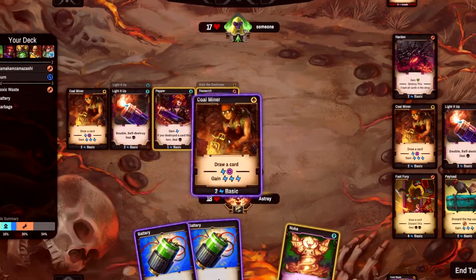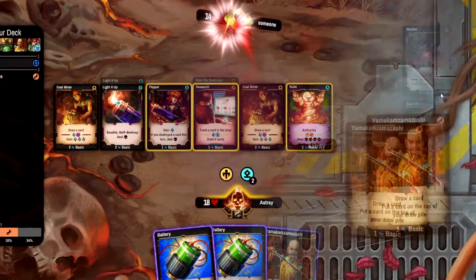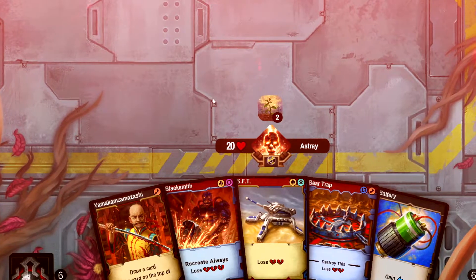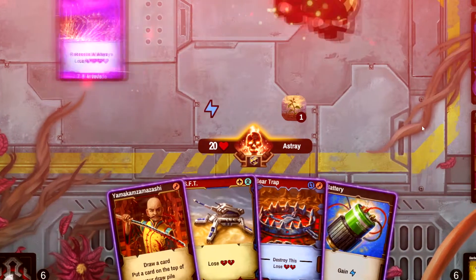Mix and match symbols to create devastating combos that will annihilate your enemies. But beware of deadly invade cards that can infiltrate your deck and stop your plans.